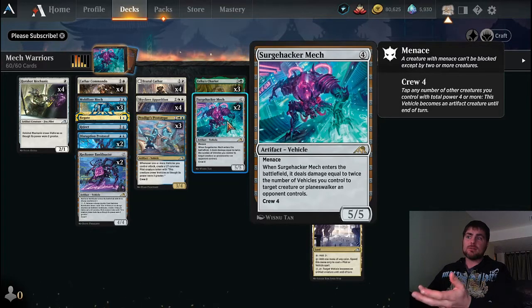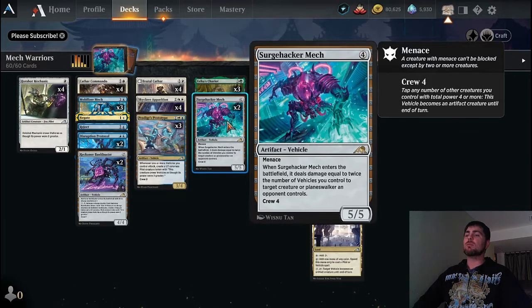When Surge Hacker Mech enters the battlefield, it deals damage equal to twice the number of vehicles we control — and since it counts itself, if we have one other vehicle plus it, that's four damage when we play it for four mana. As soon as we have an additional vehicle on the battlefield we're doing six damage total. It's a great guy just for that effect, and then it becomes a 5/5 menace that crews for four.